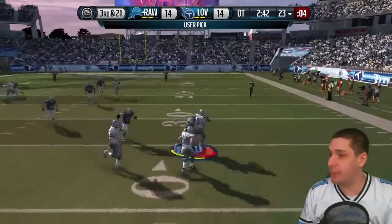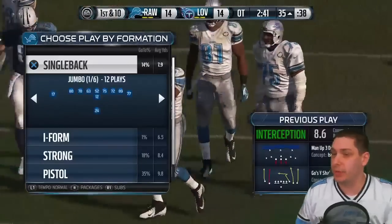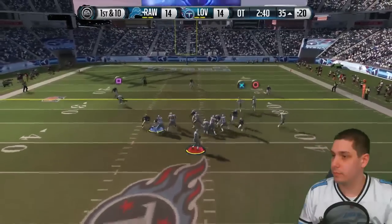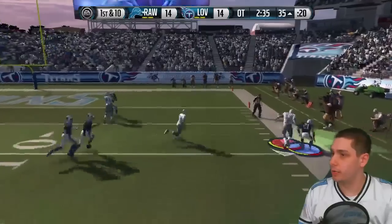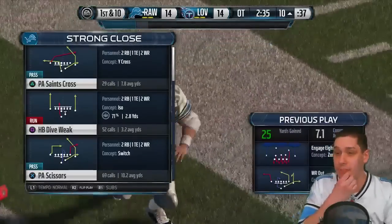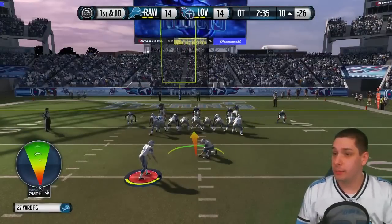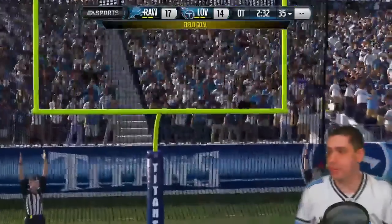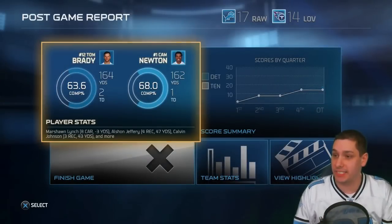Poor pass — Calvin gets the pick. Massive. We are in range now. I knew the four verts was coming. Going to take our field goal here, this should pretty much do it. I can't believe he ran in gauge eight there. This should end the game with the field goal. Clutch field goal. That's going to end this thing. Holy crap — I can't believe we got that pick at the end of the game to seal it.